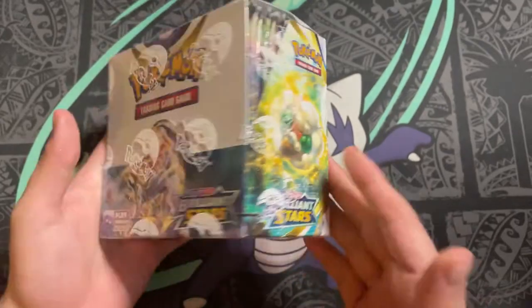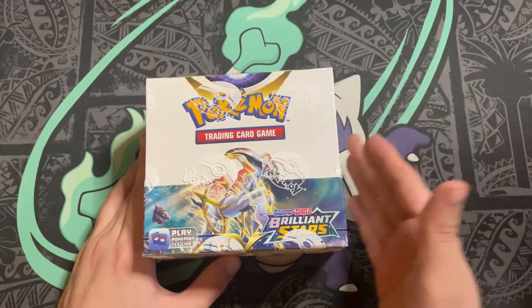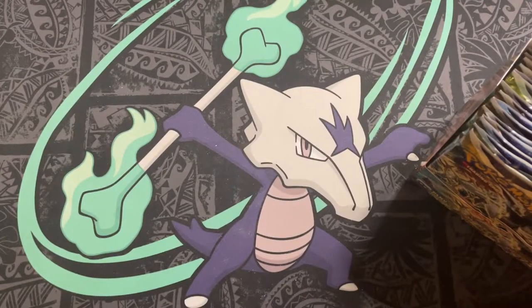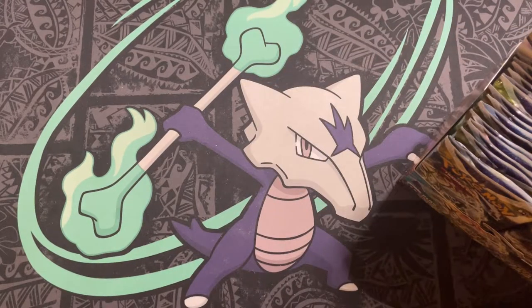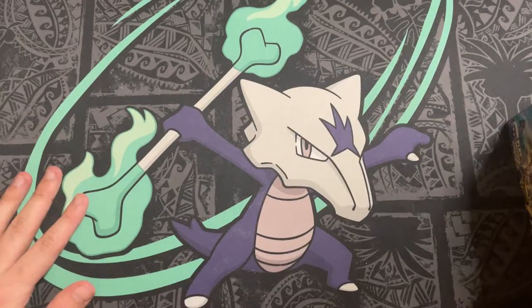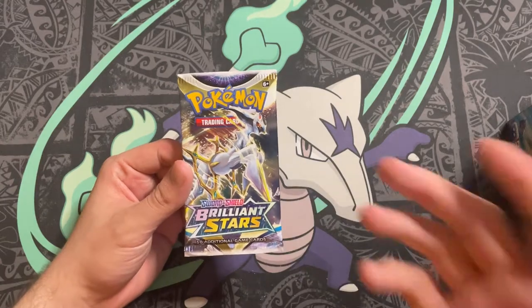We're going to get it straight open and there'll be a bunch of reasons to stop and talk about some of the cards, so we'll do that when we get to them. We have our box here, just off to the side. We're going to open the packs one by one, hopefully get some good pulls. I'm going to go pretty quickly through the packs — if you want to see the commons and uncommons,